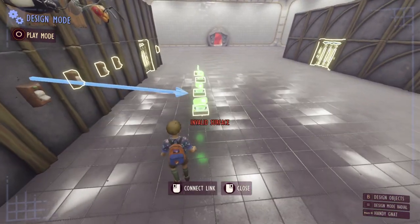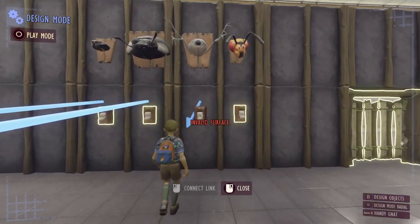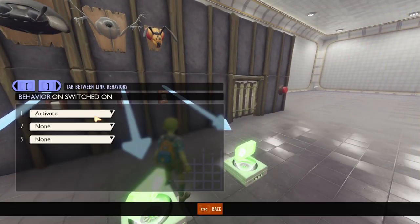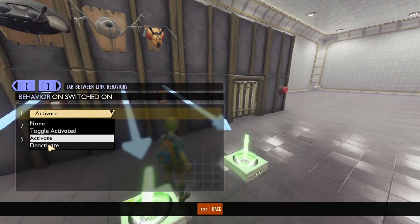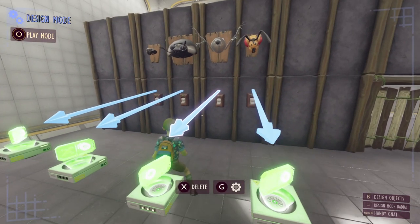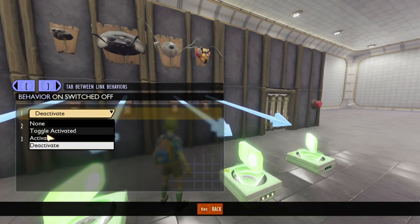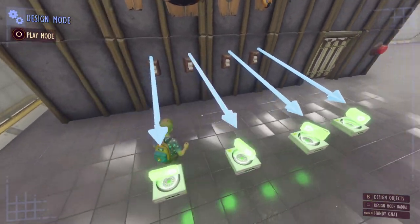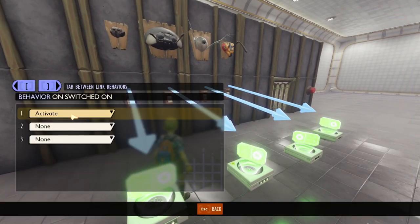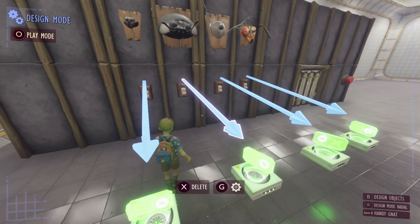Next up we're going to link all of these switches to these switch gizmos. For each of these links we're going to turn 'activate on switched on' to 'toggle activate' and the same for switched off. So when this switch is on or off instead of just activating and deactivating it's actually going to toggle whether that switch is activated. This will ensure that if a switch is off and I turn the switch off it doesn't just remain off — it will actually toggle it back to on. We want to make sure that this toggle behavior is set for all of these arrows.